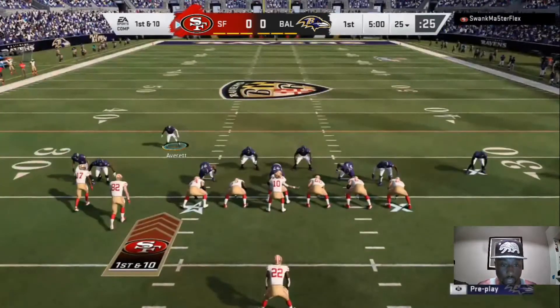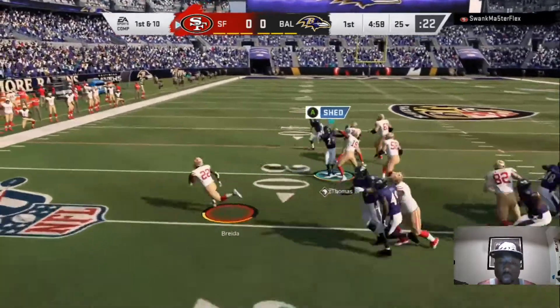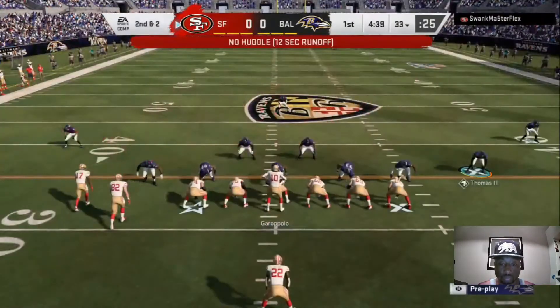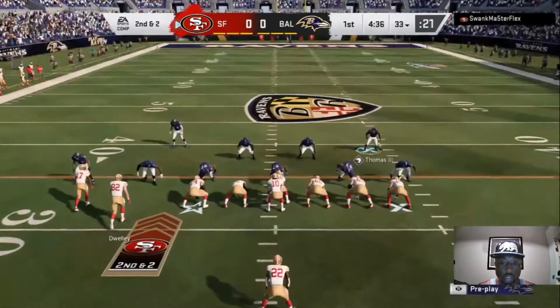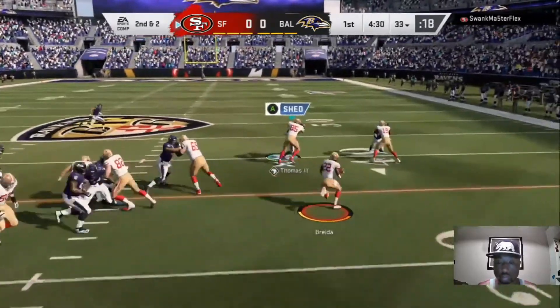Alright y'all. I spread my outside linebacker out there so I can have two guys out there, and I put my safety out there. So there's three on two out there just in case he tries to do this stretch. But my safety clearly went backwards because he was in a deep half. So in order to fix that, you got to put him in a spy or a zone that's going to the right or something.